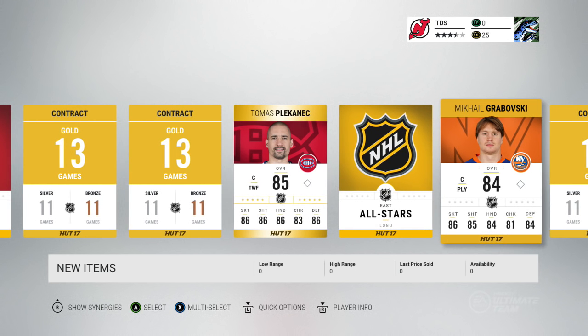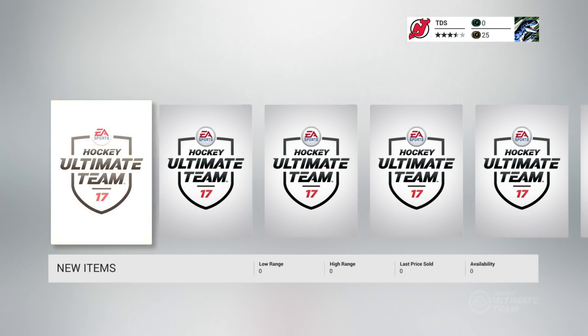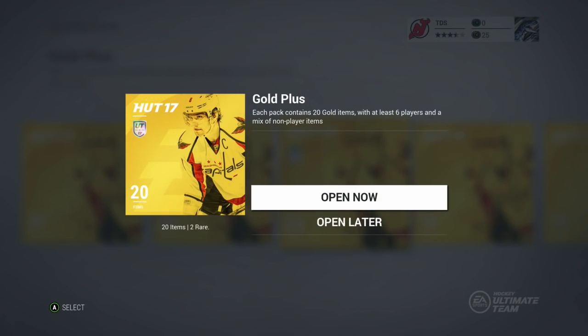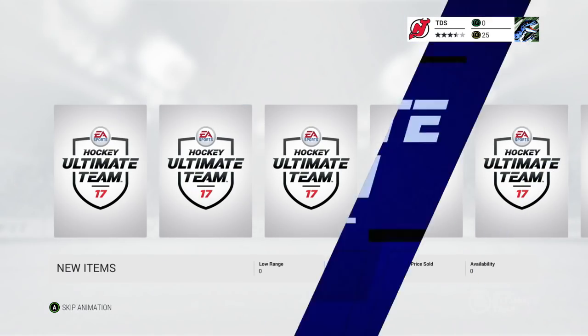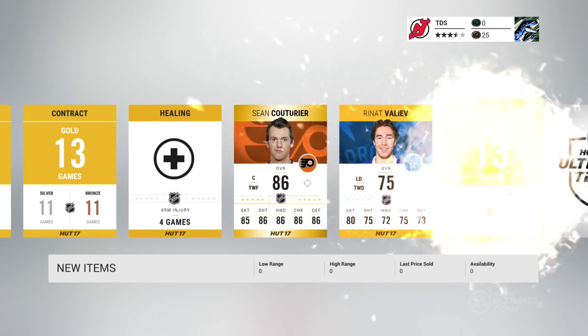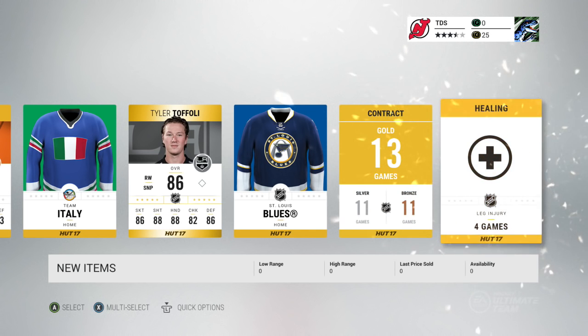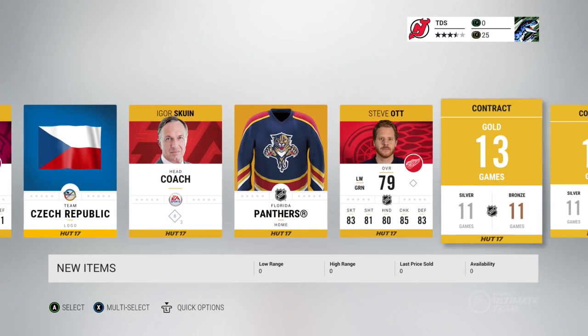The East All-Stars - that's pretty cool. Grabowski, Placonic - trash, Trash Huberto, David Trashson. He's got an 83 - that doesn't make any sort of sense. Fedor Tootin - okay, I'm fine with that. Gustav Nyquist - that's a pretty good pull. I rate it. 90 Skating - I'm not sure how good he'll be defensively or checking-wise, but 90 skating and he's got a good shot. He'd work with me. Couture - Freddie Hamilton, not the good Hamilton. Foley - that's a good card, he's probably gonna get like 30 goals again this year.